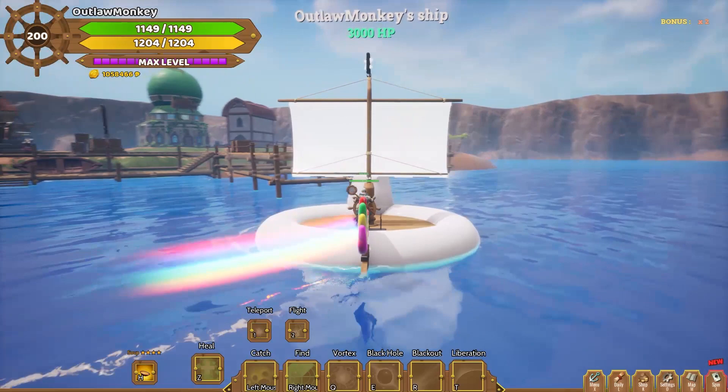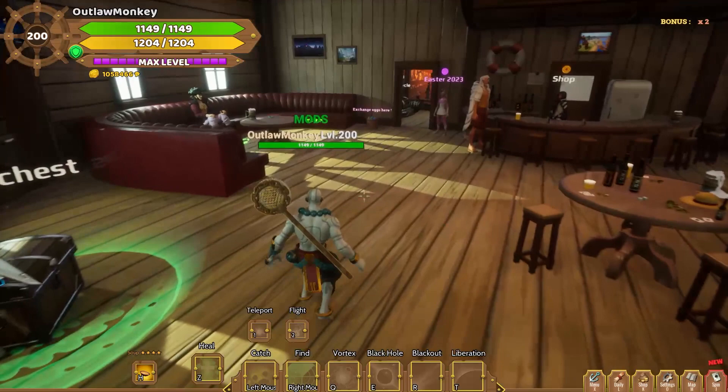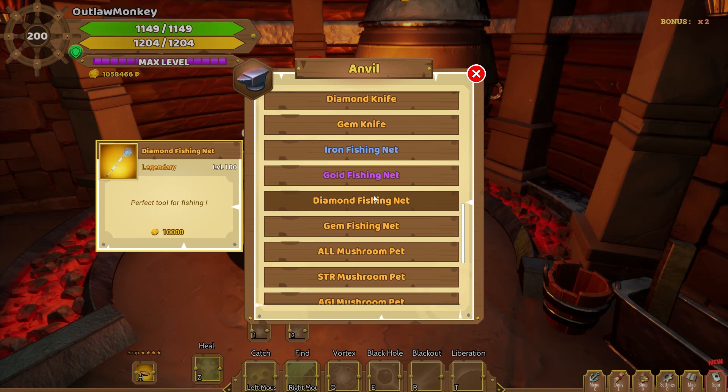It can also be nets, for example an iron net or a gold net. You will need those nets to upgrade your fishing net — that is the only way. To upgrade, when you are in the trading hall you can go to the back room to the crafting station.